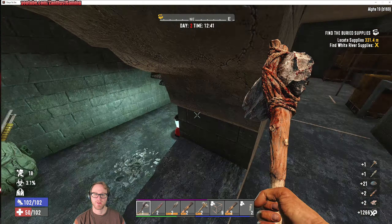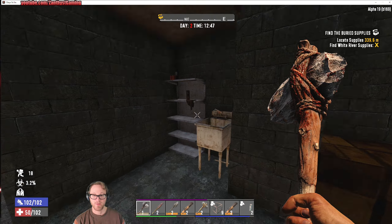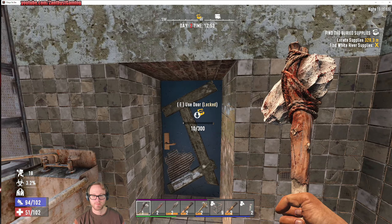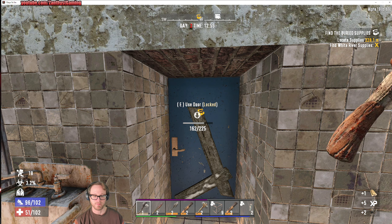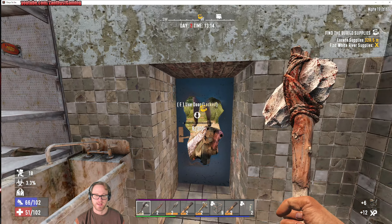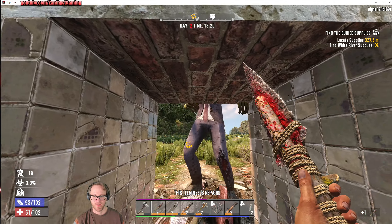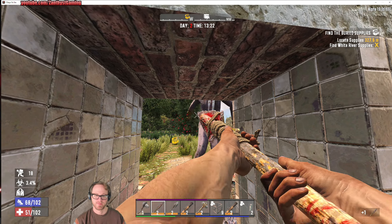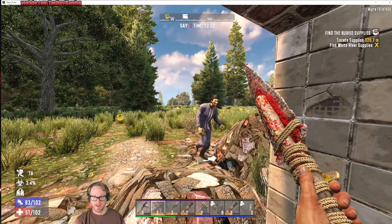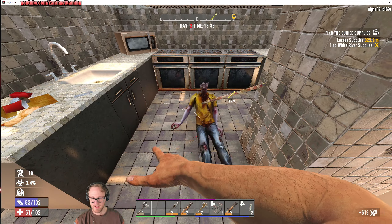So we have some stuff we can sell to the trader. We have extra blunderbusses we just got, which we can use to help defend ourselves or we could sell — either one is a good option. We actually probably need to check the trader to see if she has any antibiotics or anything like that. You can't even get through still — that is so depressing, my man. It's okay, I have another way out. You could have walked around to the other opening that I created.